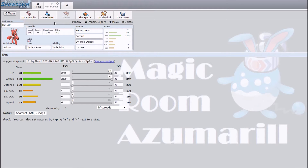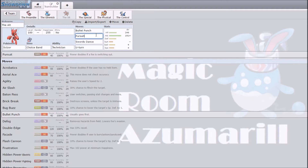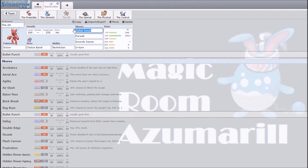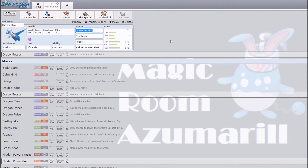I did change it to a Banded Scizor. What I like about this Scizor is that it Pursuit traps a lot of things — Latios, Gengar, that kind of thing. Choice Banded Bullet Punch hits really hard, and Choice Banded U-turn is nothing to laugh at. Before you ask about Swords Dance on the Choice Band set — Scizor can work as an alternate user of Magic Room. He can switch in on the last turn of Magic Room, use Swords Dance, and then have a Choice Banded Bullet Punch. Pretty cool.